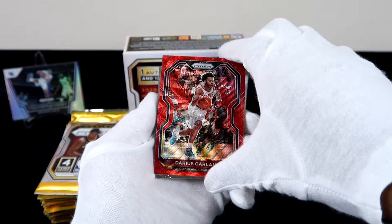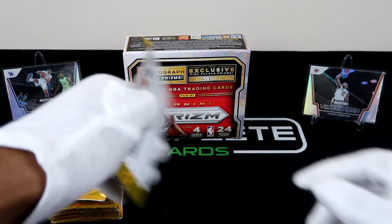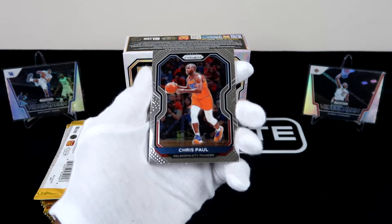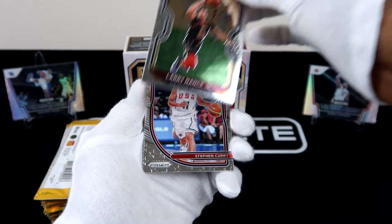Alright, we are halfway through. No Ant-Man so far — we don't have our auto yet. Hopefully we can get a pink pulsar, and I'll take Anthony Edwards in the pink pulsar. Chris Paul — should he retire? And then we have a Steph Curry with the USA Basketball — nice insert for Mr. Curry there.